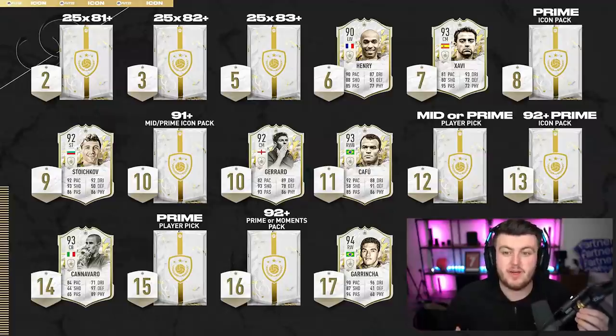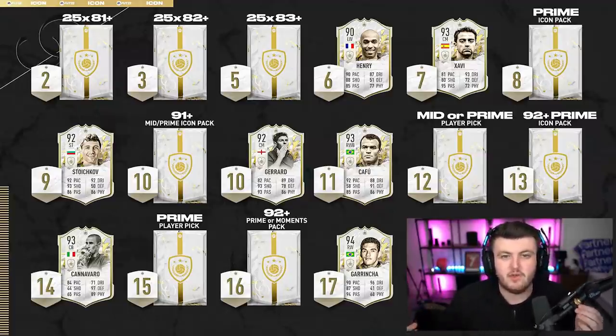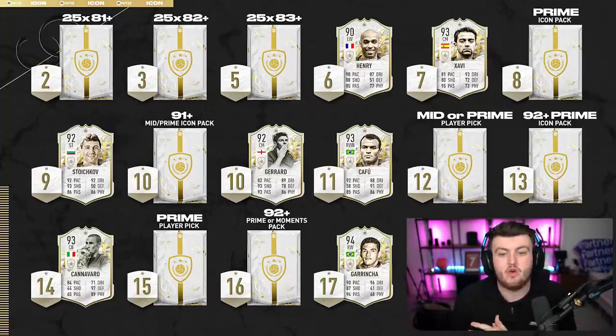I'm actually away on holiday for the next week, which is really unfortunate timing. I've got a graphic talking about Icon Swaps, and I still wanted to talk about and discuss what I think you guys should take with your tokens. We know all of these already because of leaks. It's currently Saturday, and we already know what we're getting in Icon Swaps 2 on Monday.